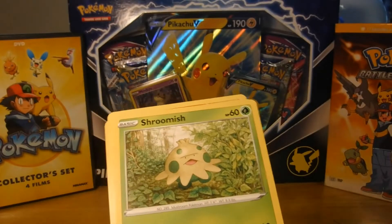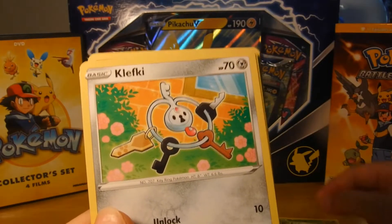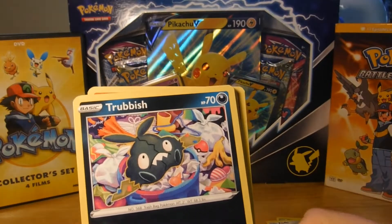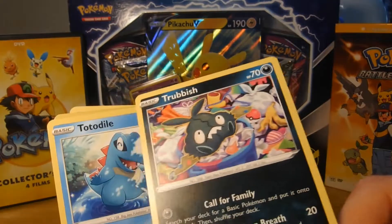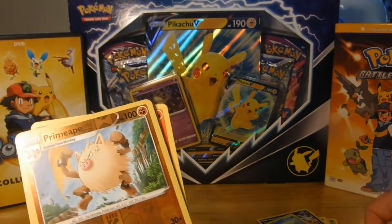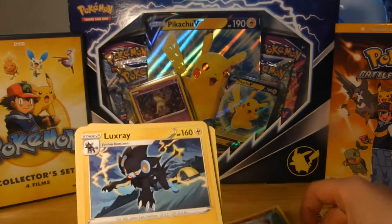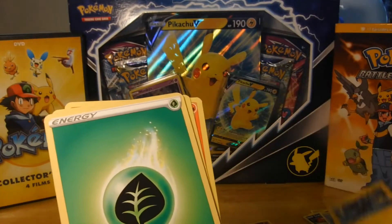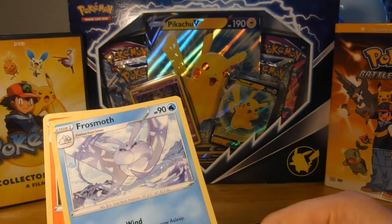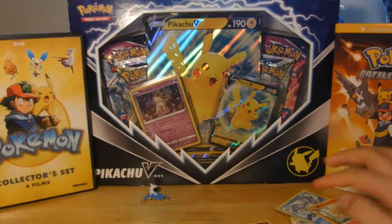Quinn, show off what was in that pack. We got a Chewtle, a Shroomish, a Clefairy, a Trubbish — is that shiny? No. A Totodile — is that shiny? A Primeape, but shiny — we got a shiny! A Luxray, an energy, a Skate Park card — that's pretty cool — a Frostmoth, and a Ninetales.